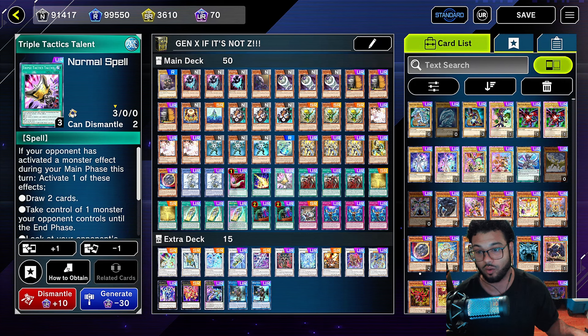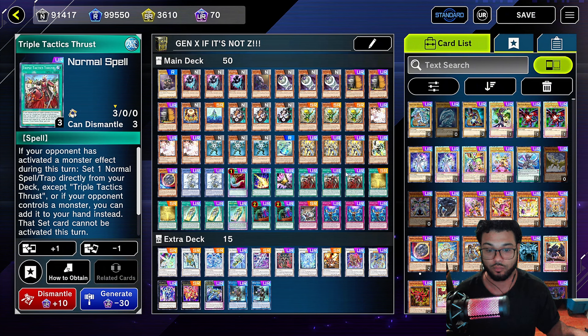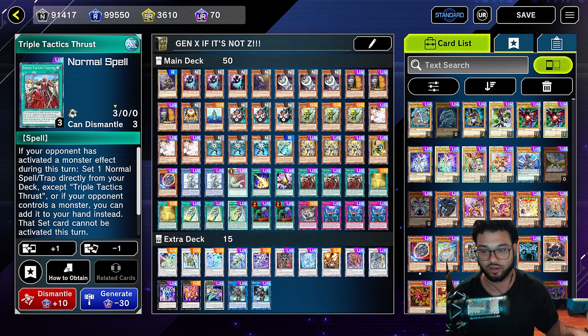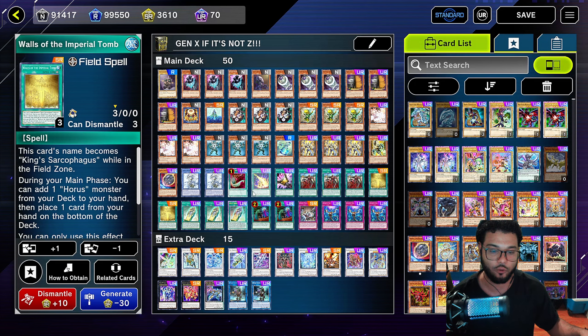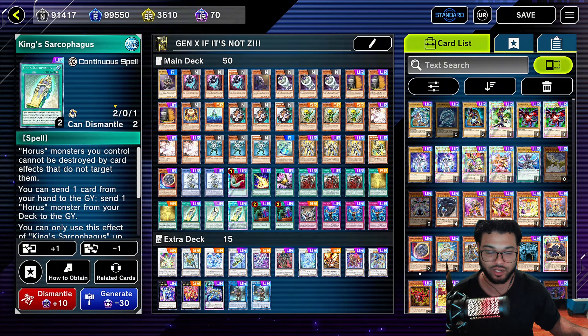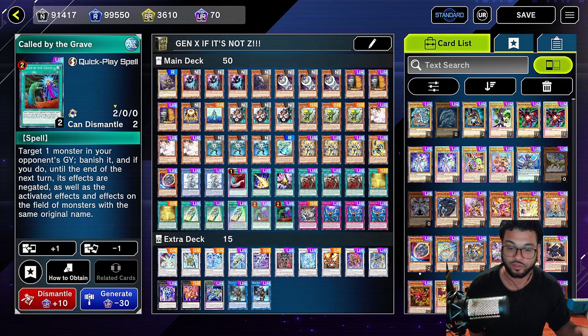Speaking of Horus, we are running a small Horus package because if you use it, one of the things you can do is go into a Hierarchic Sky Dragon Overlord, which protects you from Vayler and from Infinite Impermanence. We're going to run three copies of the Amsteadic Glory of the Horus and one copy of the Happy. We're going to run one Nibiru of the Primal Bean for going second shenanigans. We're going to run two copies of Cervi Z the Ascendant — I would run three if I had them, but I only have two. It protects you from Vayler and Infinite Impermanence as well.